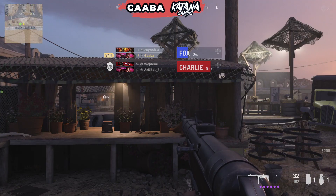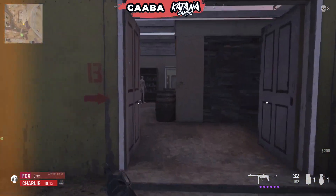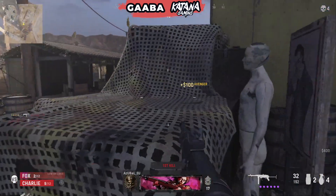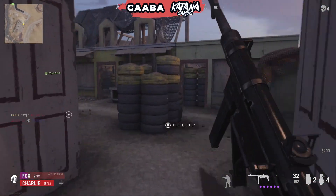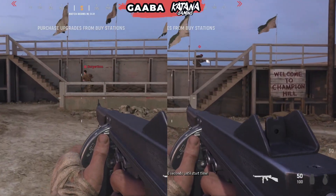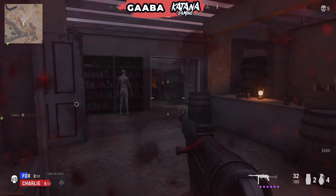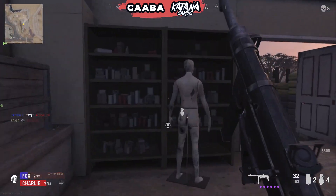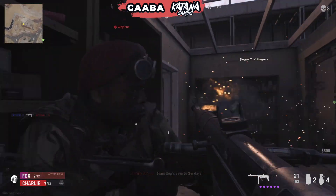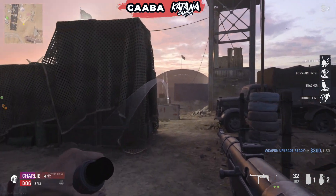In fifth place is Double Time at 500. It's not a bad purchase — it does two things: one, it increases your tactical sprint, getting you into more danger; and two, it increases crouch movement speed. At the moment the sound in this game is ridiculously off — you can run through walls silently and barely hear anything. So there's no point trying to be stealthy, and the crouch movement speed increase isn't useful until they correct the sound. Double Time will probably move up the list once that's fixed, but currently it sits in fifth place.